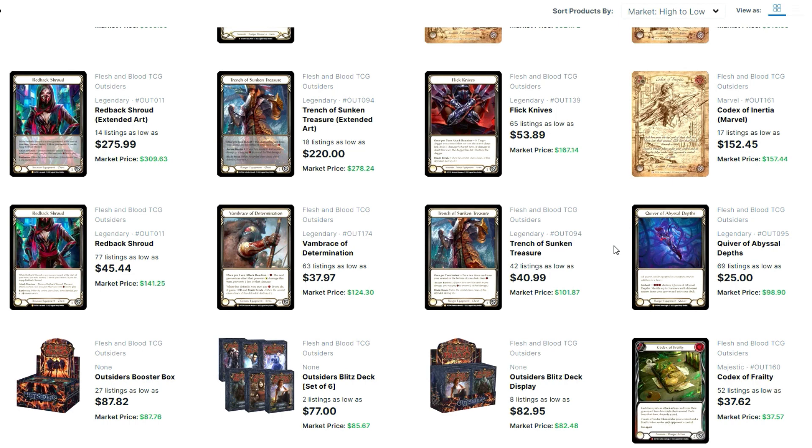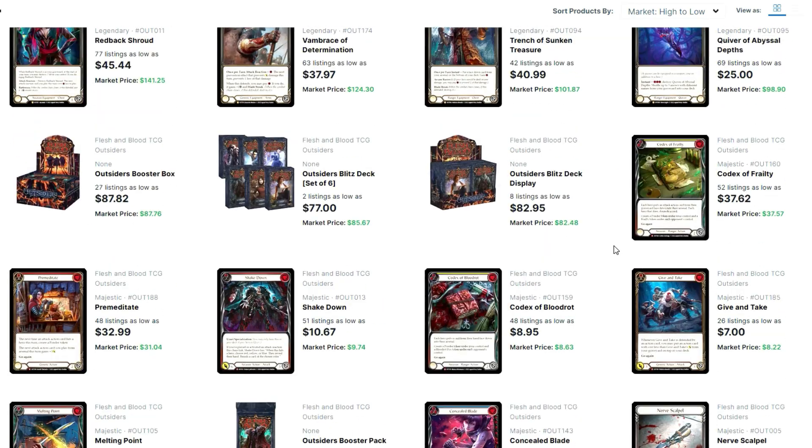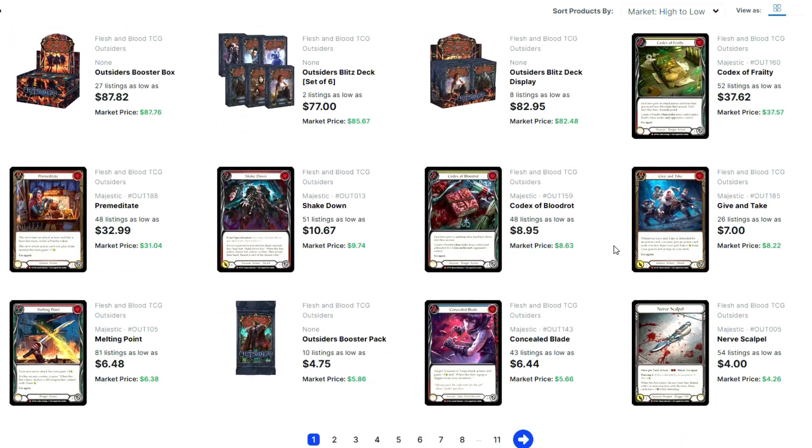Let's talk about two majestics — Codex of Frailty and Premeditate. There's been a lot of discussion — a lot of people think Codex of Frailty should be banned. I think it's a little early to say. As with most TCGs, a new set comes out, a card is good, and people grab their pitchforks. Give it two weeks, give it three weeks, give it to Baltimore. If the card is still absolutely busted by then and Azalea cannot be stopped, then a discussion is warranted. Right now, I think everybody needs to calm down.